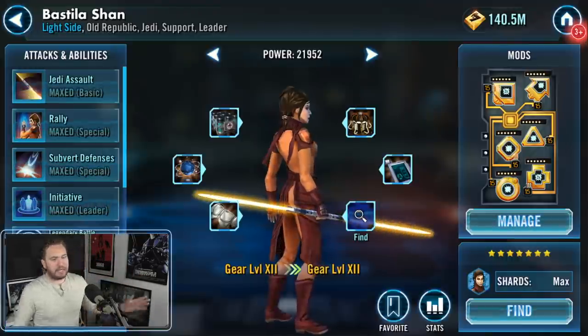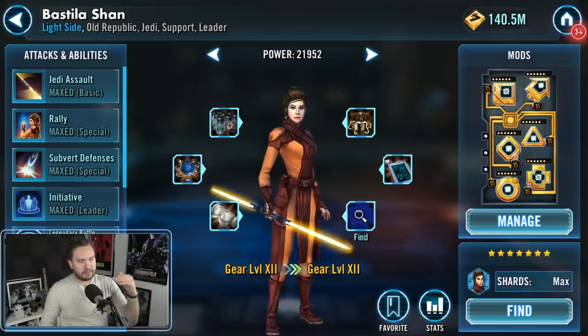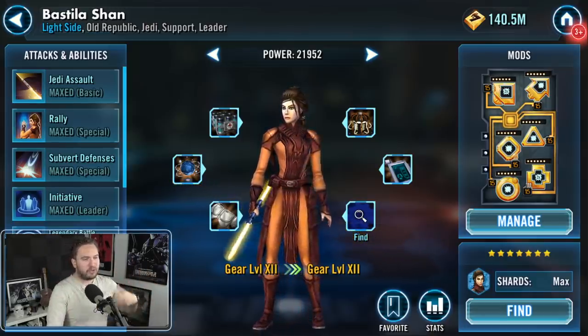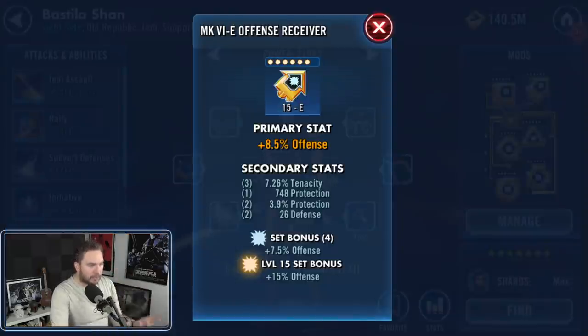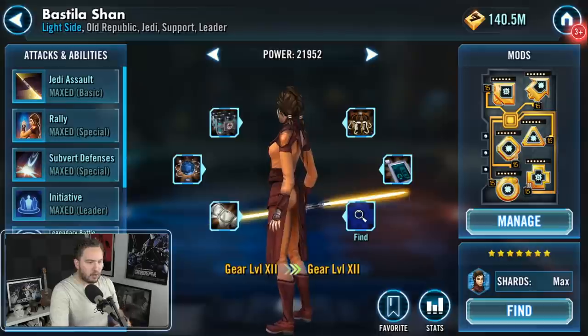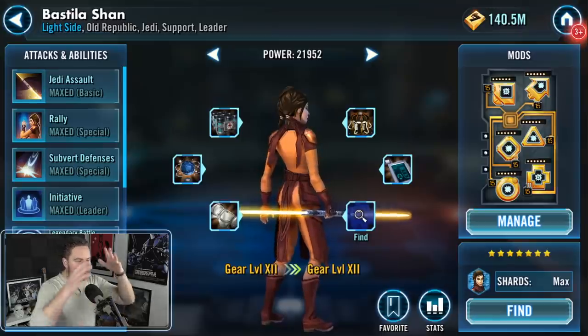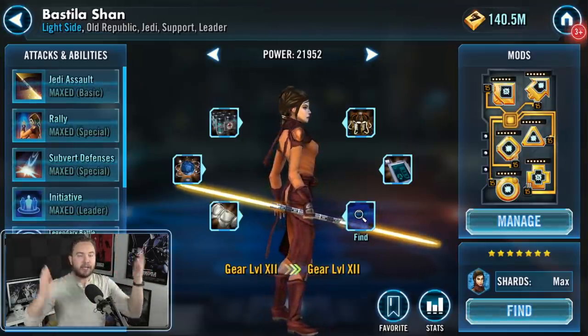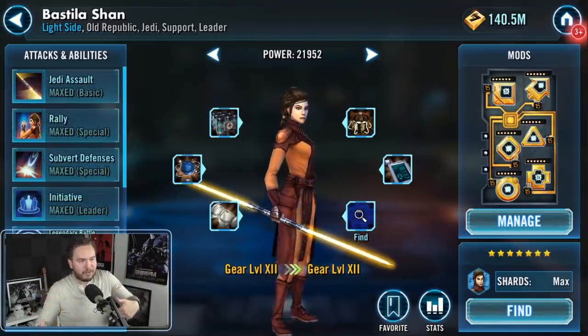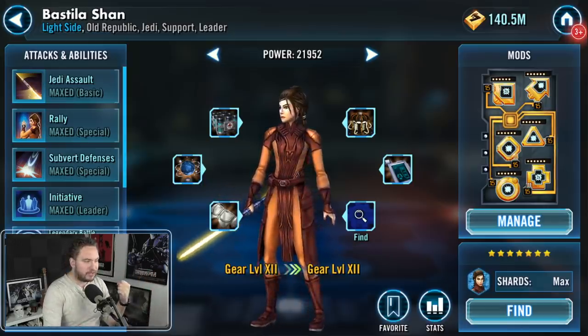Next character is Bastila Shan — a great character and a cornerstone for a Jedi Revan team. Same drill: don't worry too much about speed. Just worry about offense all across the board. Get as much offense as you can with primaries and secondaries. Even if they're not six-dot mods, just load as much offense as you possibly can. With Bastila, you don't need to worry about Zetas.